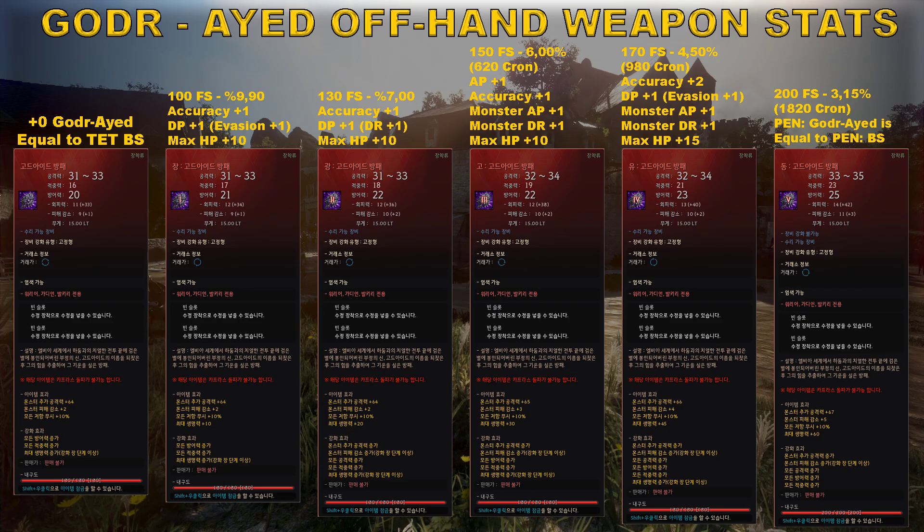For DUO, 130 failstacks gives you a 7% chance to succeed: accuracy +1, DP +1, HP +10. For TRI, 150 failstacks gives you a 6% chance to succeed. For TRI you can use cronstone if you want. Cronstone consumption is 620 per each attempt: AP +1, accuracy +1, monster AP and DR +1, max HP +10.